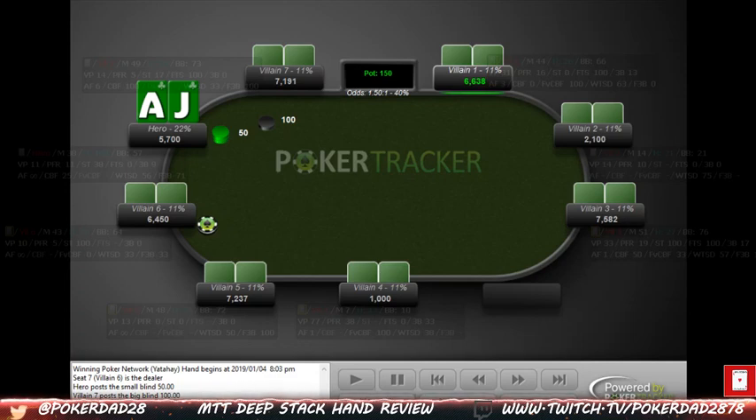M gives you a more accurate representation of where you are in a tournament and how big your stack is. For those of you who are not familiar with M, this is a calculation that tells you how many orbits you have remaining based on your stack. It's calculated by taking your stack and dividing it by the small blind, big blind, and any antes. Alternatively, take your stack, divide by the big blind, then divide by 2.25.